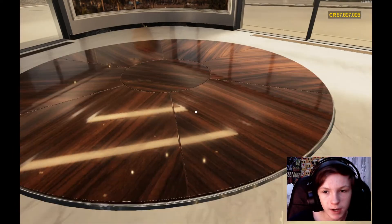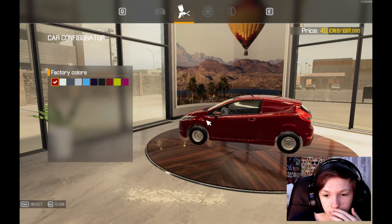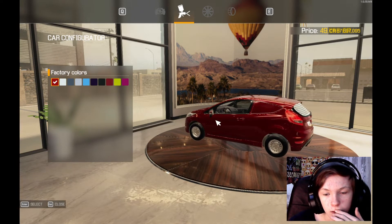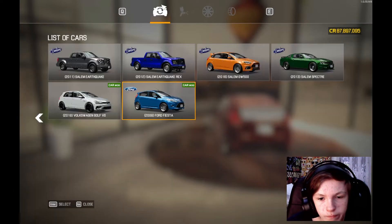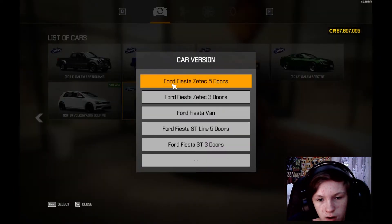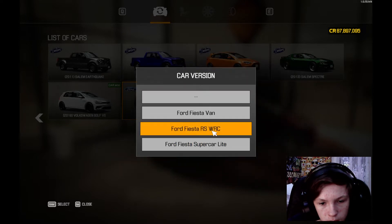What's the Ford Fiesta van? There's a five-door or three-door, the ST Line. There's also a supercar-lite version.